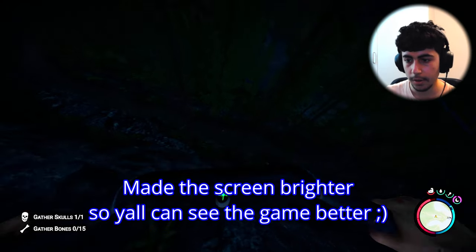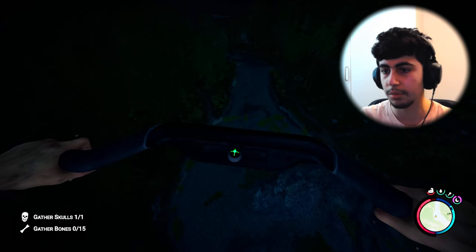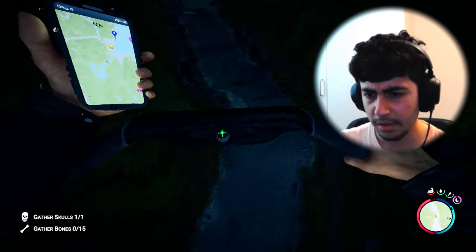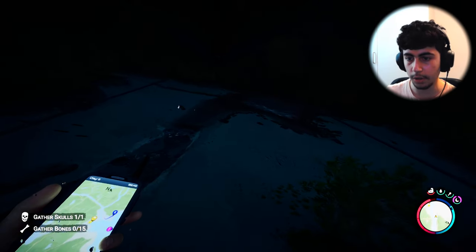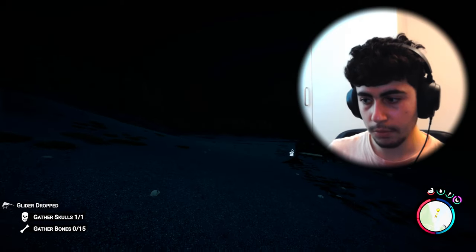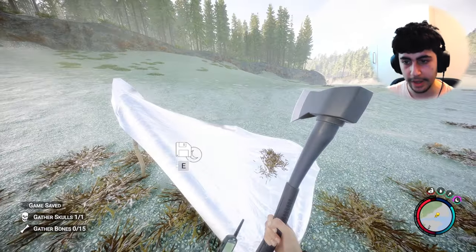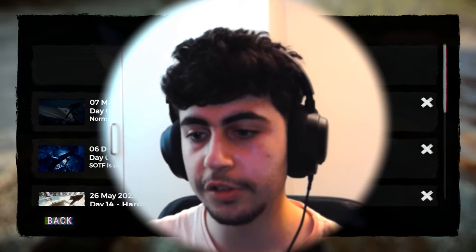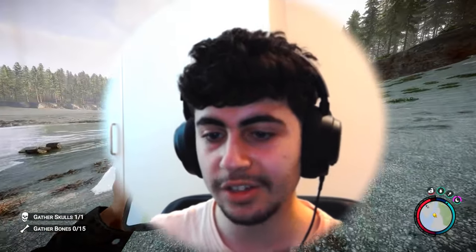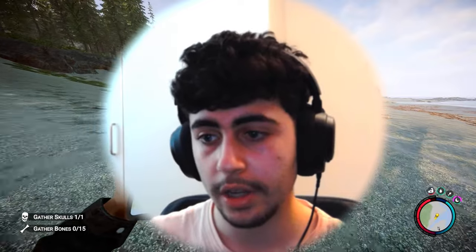I'm just gonna equip the glider and get out of here. I pressed the wrong button, that's why I crashed. You can also look at the map while gliding. Our home should be right here — let's glide down. Oh, mayday mayday mayday! Okay, we made it. What the heck, the light isn't on. Let's go to sleep. We got some water — yes we do!